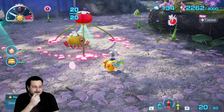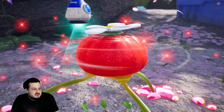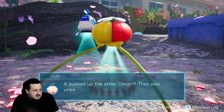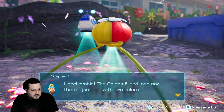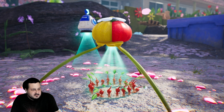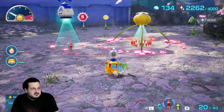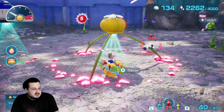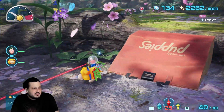Okay, do things. Yeah, that's normal. It sucked up the other onion — that was unexpected. You don't think that's going to be a problem, do you? Unbelievable — the onions fused and now there's just one with two colors. Wait, do you think we'll be able to propagate pikmin of both types now? I don't know. Oh look, there's more flowers now — because it makes different ones. Okay cool, so we can make more now. Maybe I should do that.